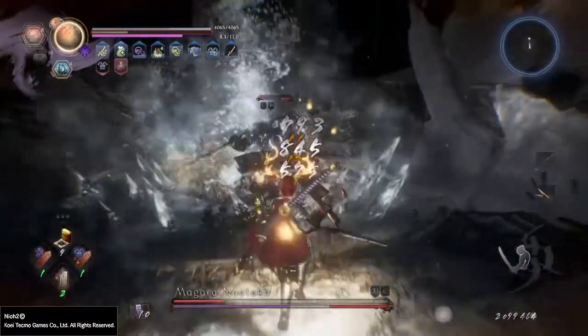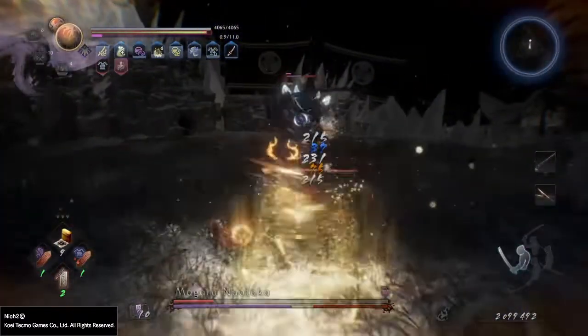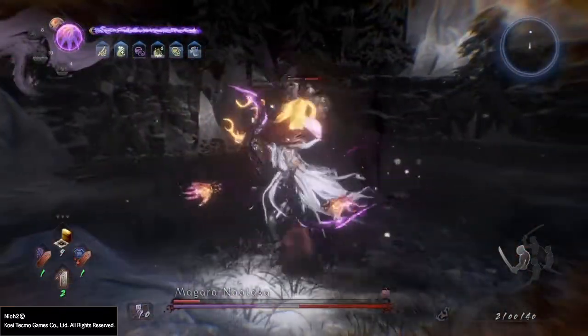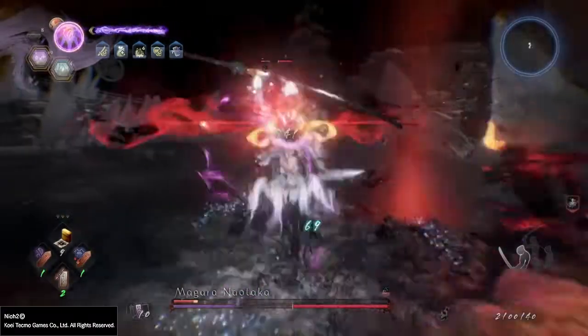Another benefit you can get out of this situation: if you let him spawn his brother — the Red Phantom that spawns, the Red Revenant — he might drop a Soulcore as well. So you might be getting two for the price of one. Of course it's a bit more dangerous to fight two bosses at the same time.